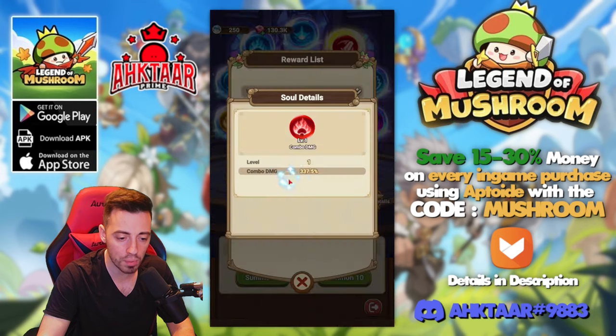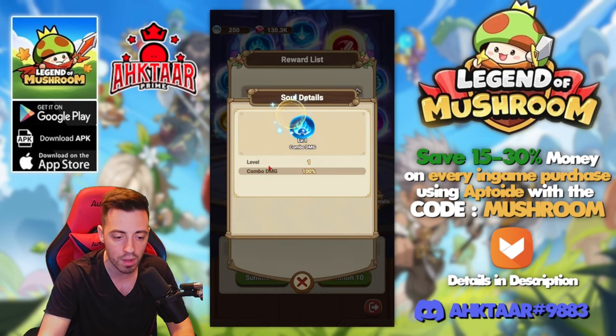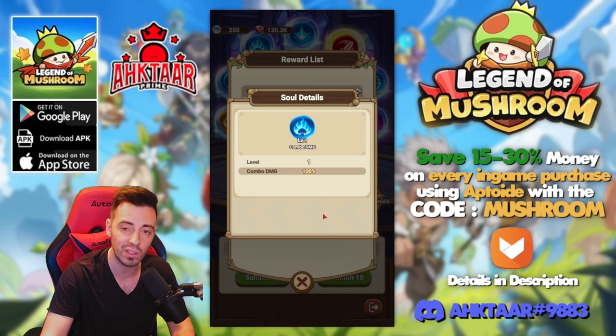The difference between rarities is huge. The red ones show 337% combo damage, while the blue ones for the same stat give only 100%, so it's more than three times the power.